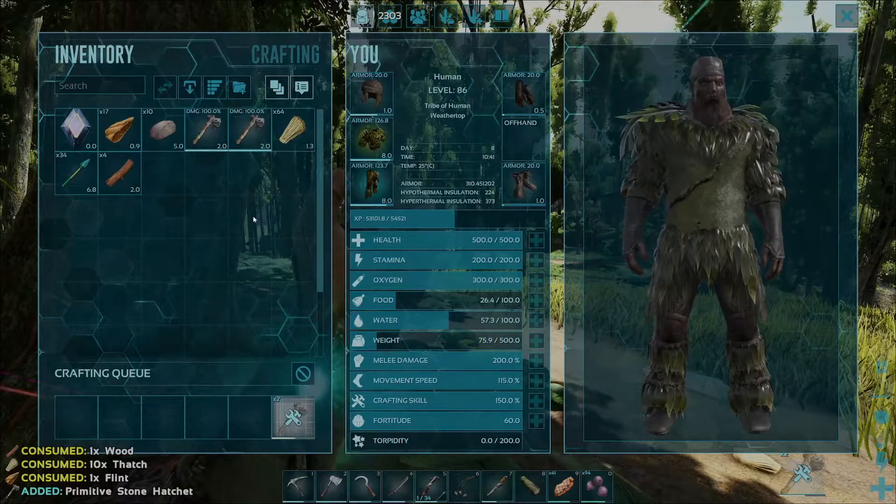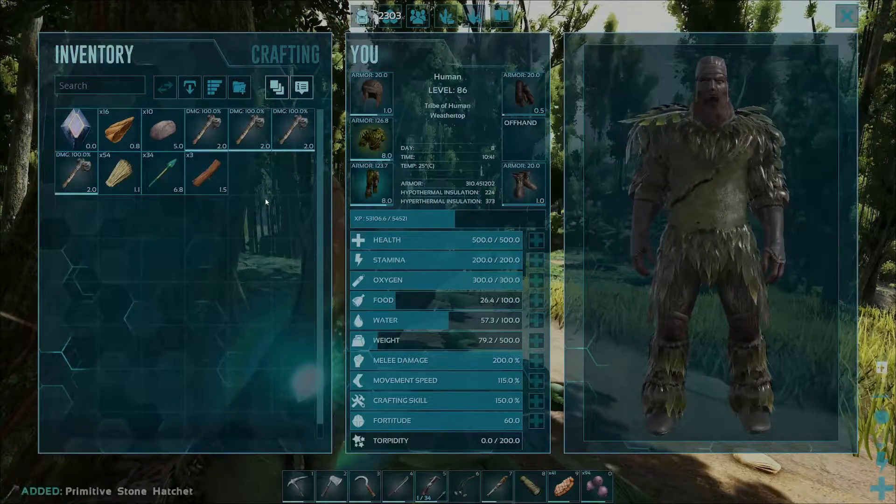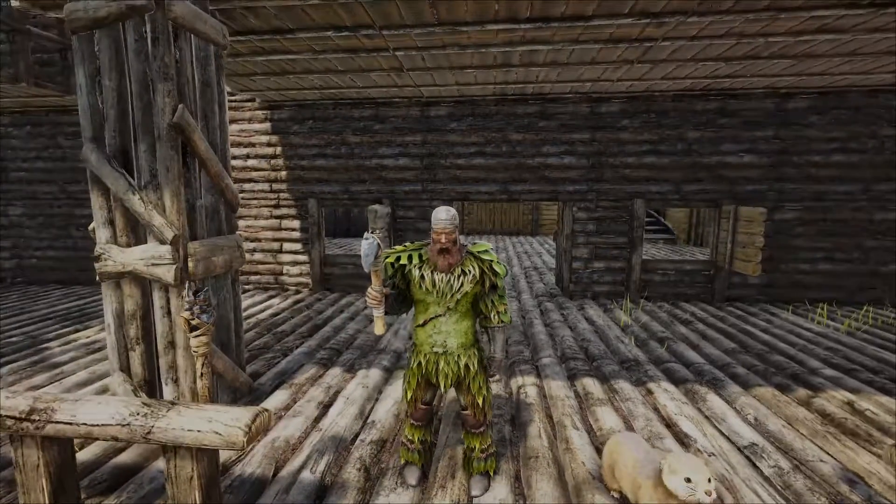If you head over to your inventory you'll notice that the hatchets are going directly into the inventory. And there we go — that is how you craft up the stone hatchet in Ark Survival Evolved.